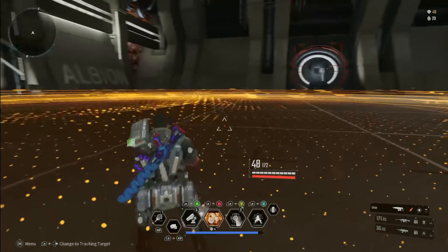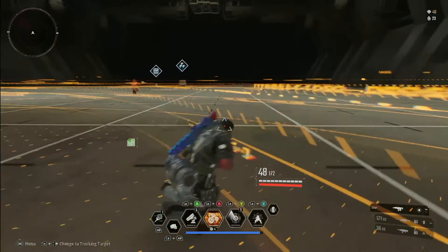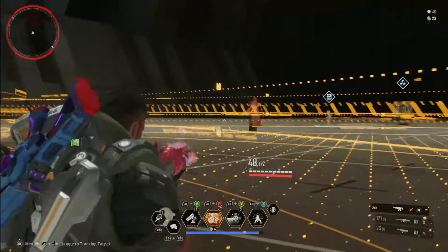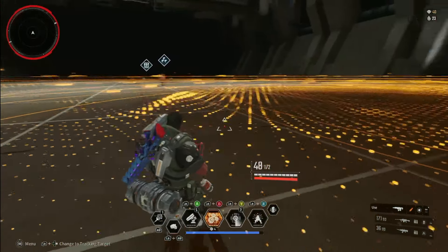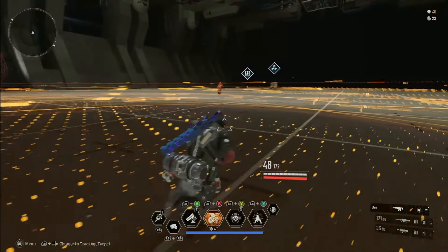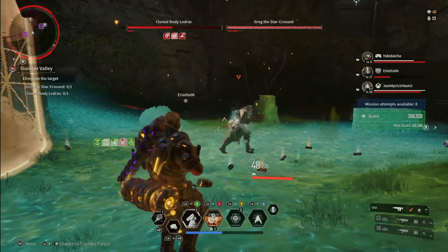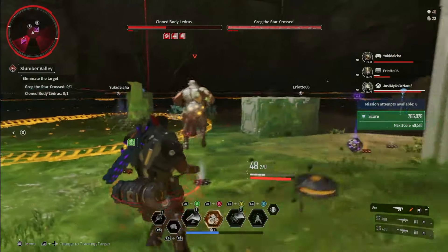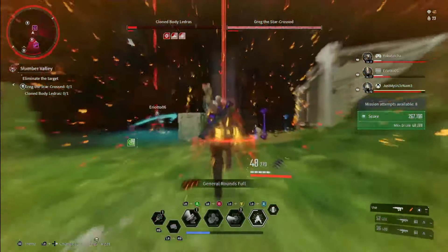I've got three out — that's your max stacks. If I put a fourth one out, one of the existing ones explodes. They'll hang out for 40 seconds and then detonate unless an enemy walks within range. Then you use skill two to manually detonate them. That's how that works.